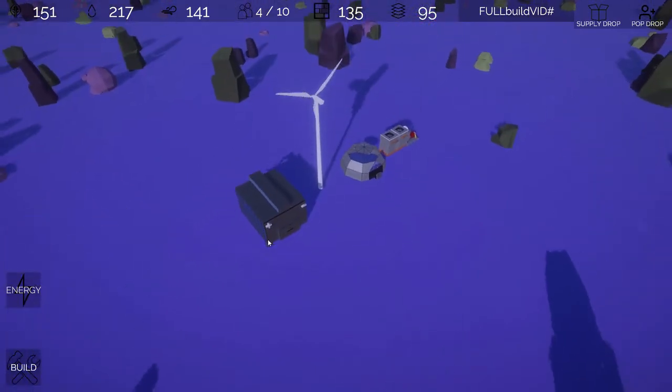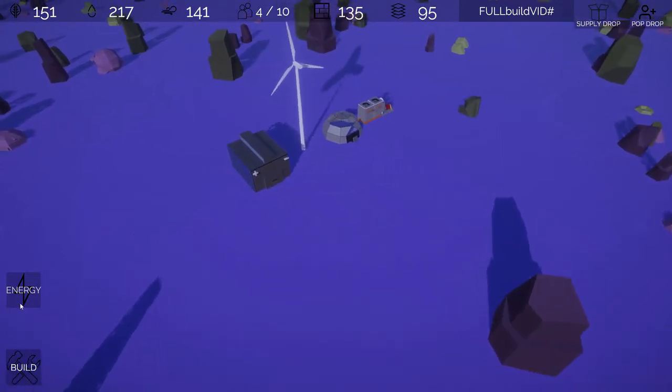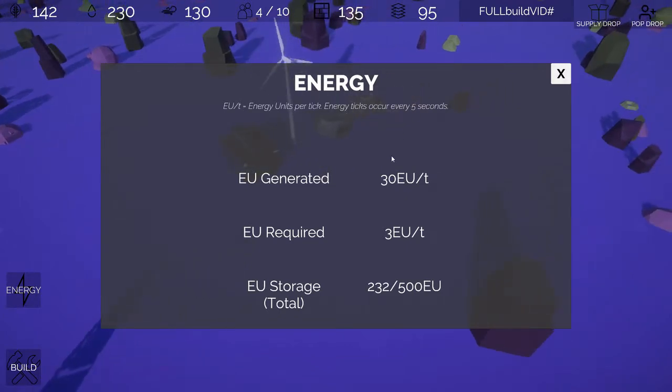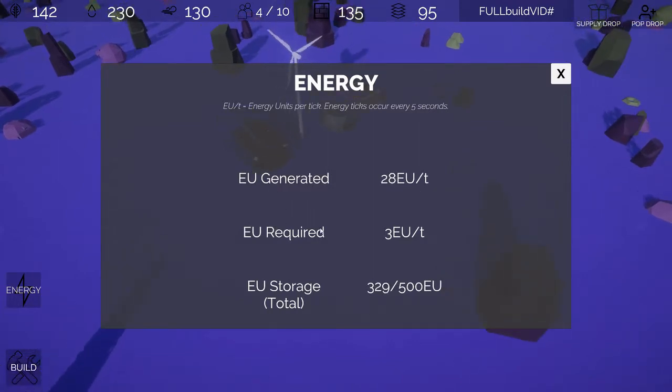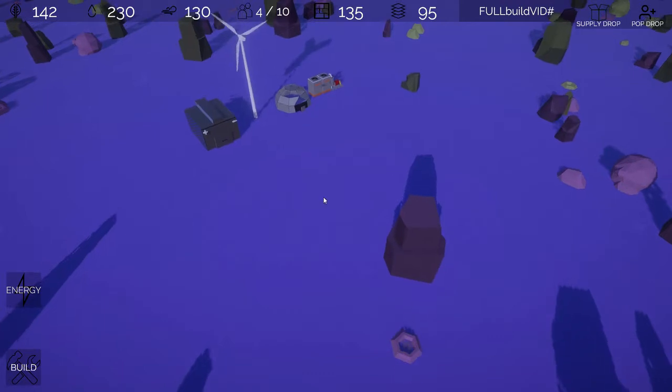Some cool 3D audio stuff there, just to give you a feel of where you are. As we saw when we built the battery, we unlocked the energy UI. This gives us information on our entire energy network — we see how much EU we're generating. EU is energy units per tick, and we tell the player that an energy tick occurs every five seconds. We can see how much we generate, how much is required, and how much we're storing. If we're not generating enough for the requirement, we'll start using storage.